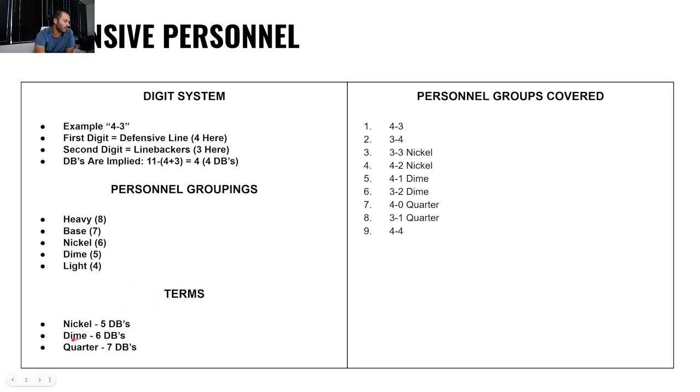Terms: Nickel means 5 DBs. Dime is 6 DBs. Quarter is 7 DBs. The formations we're going to cover are: 4-3, 3-4, 3-3 nickel, 4-2 nickel, 4-1 dime, 3-2 dime, 4-0 quarter, 3-1 quarter, and 4-4.